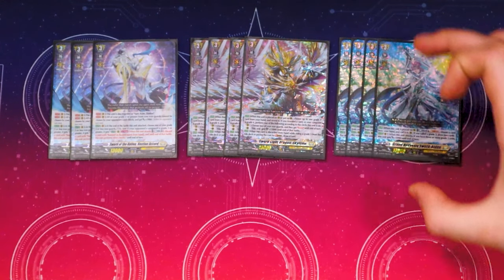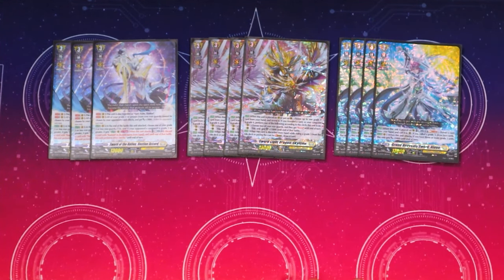Next up, we're running four Alden. Alden's just kind of a staple at this point. Counterblast two, soul blast one, call a three, draw two. And it gets 5k every time it swings when you have a bunch of threes on your board.